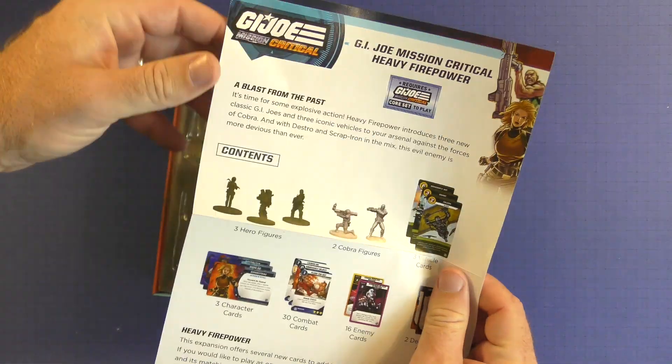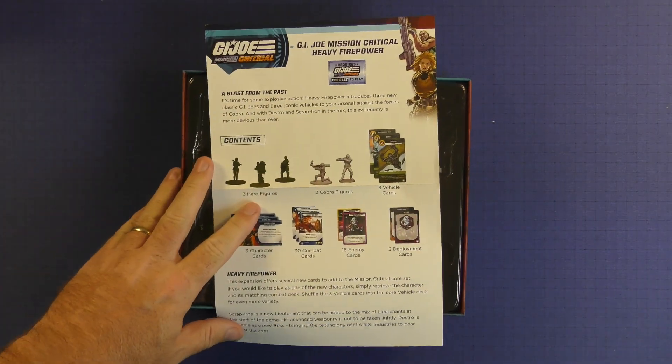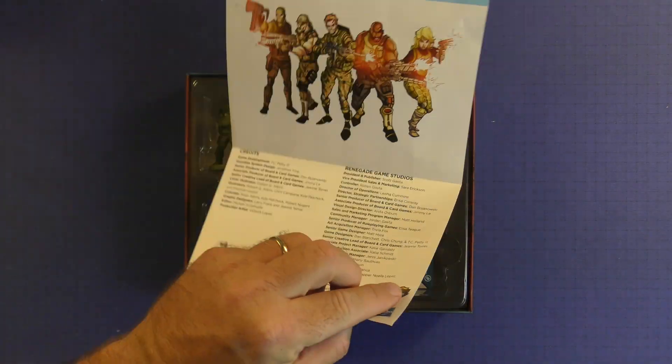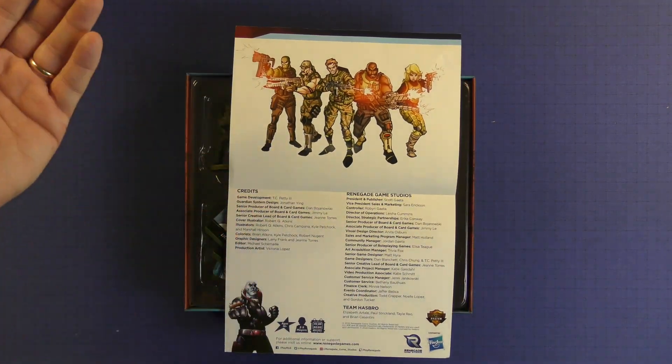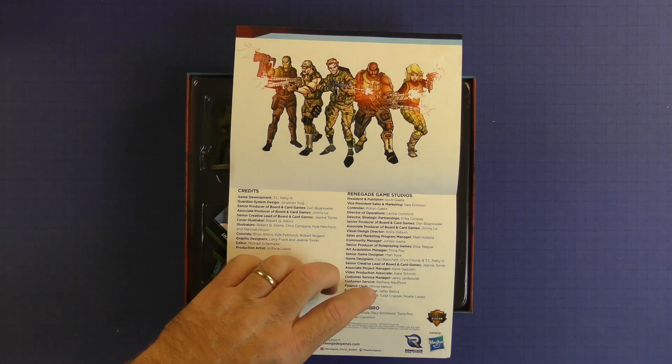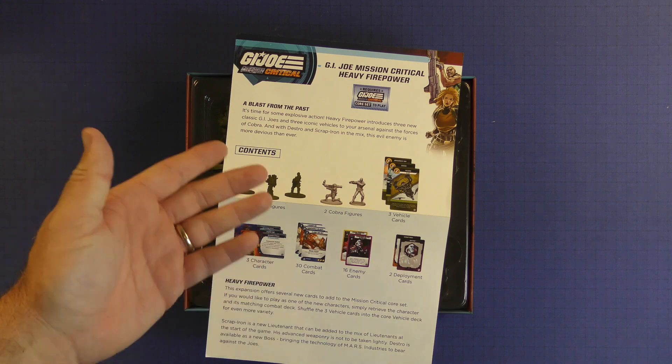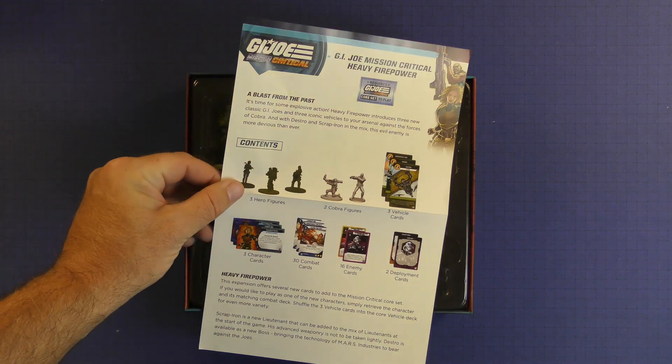You're going to get a rule book that tells you first off all the components you're going to get with it - the new character cards and stuff. It's going to tell you how to use the new expansion, and on the back it's just wasted space with some artwork and credits. There's not a whole lot to it - just new enemy cards, new people to play with. Not a lot of rule changes per se.